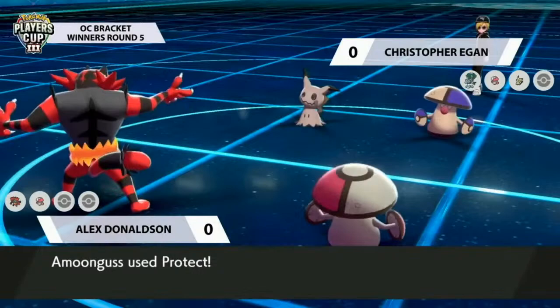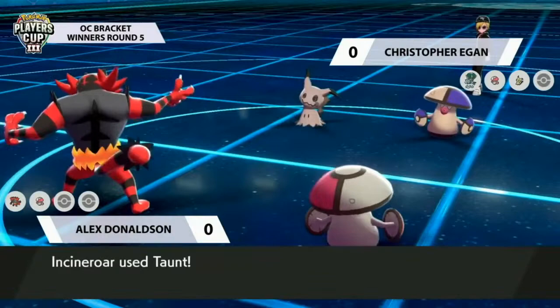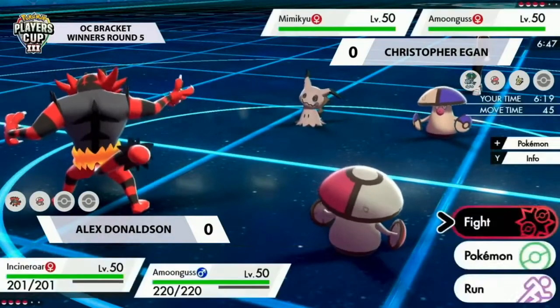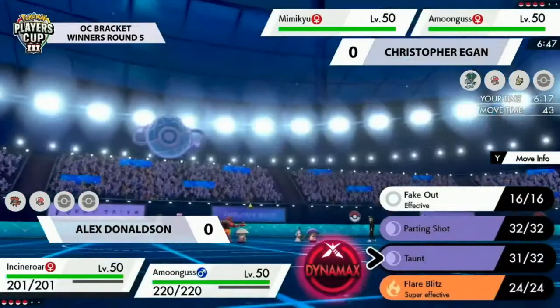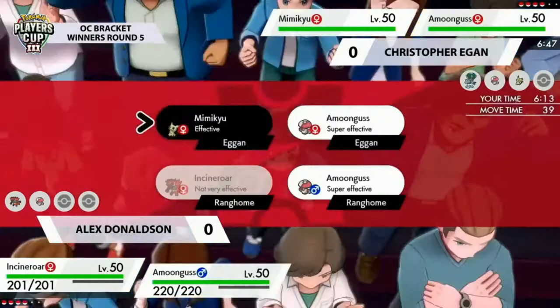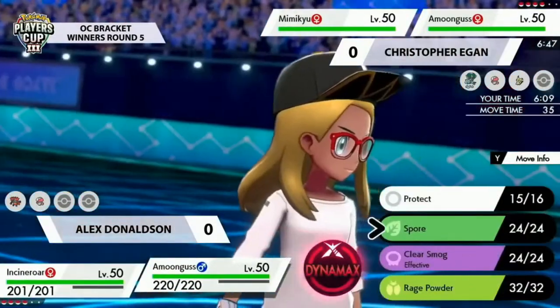Mimikyu hitting the field on Christopher's end. The opposing Amoonguss just goes for Protect — neither player really wants to risk their Pokemon this early. Incineroar goes for that Taunt, of course hitting into the opposing Amoonguss. Not too much is being done this turn, just a little bit of repositioning.